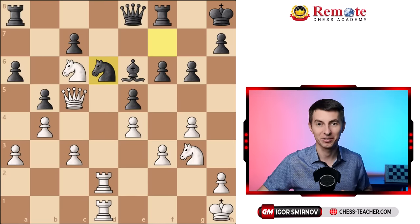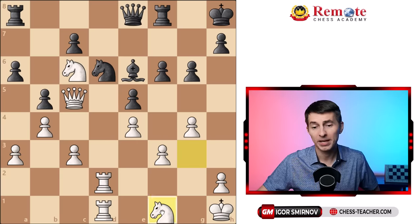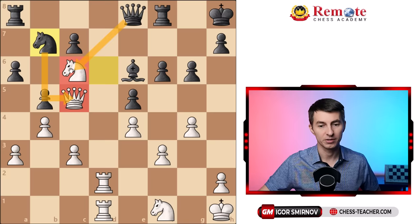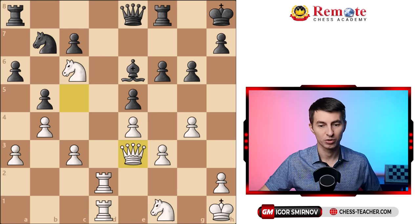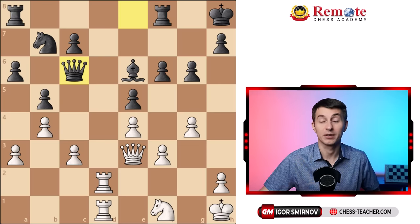Now let's talk about some practical tips of what we can do to still win. Here's a position between two amateur players — it was white to play. Currently the position is approximately equal. White decided to reposition this knight to a better square and played knight to f1, maybe wanting to reroute it somewhere. It makes sense generally speaking. The problem is, after knight to b7, it turned out that white blundered. Now this queen is attacked, and after it moves to any square, the knight on c6 will be left undefended, and black just wins a knight for nothing on the next move. So now black is clearly winning.